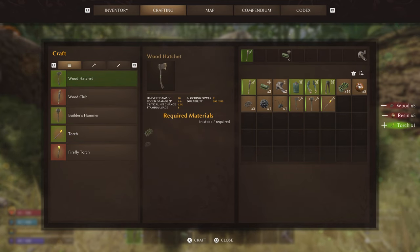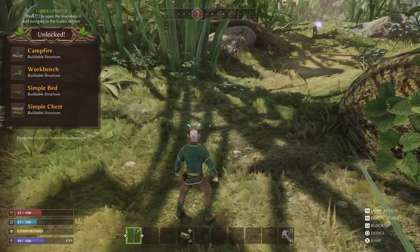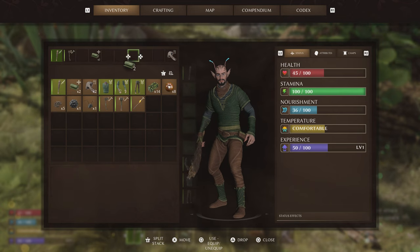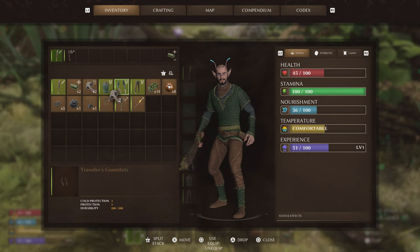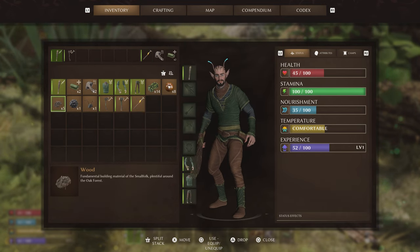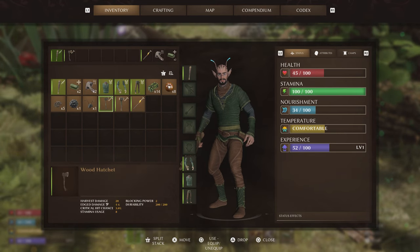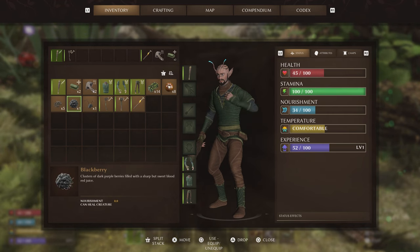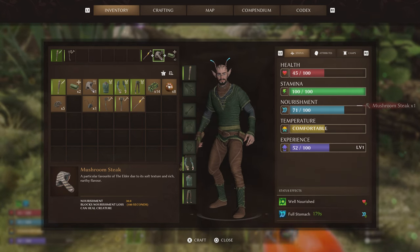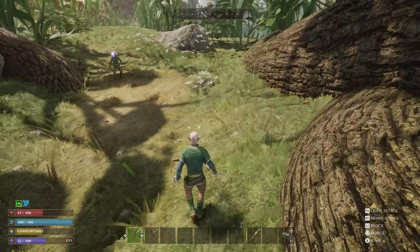Looking at the sword, the edge damage is only 3 to 4 compared to the hatchet's 4 to 6, though it has a slightly higher critical hit chance. The stamina usage is a lot higher so you can't swing it as often, and the blocking power is much better — that seems to be the main bonus. We'll eat this blackberry and a mushroom steak. You need nourishment up to 80 to start healing. We can see our health slowly going back up.